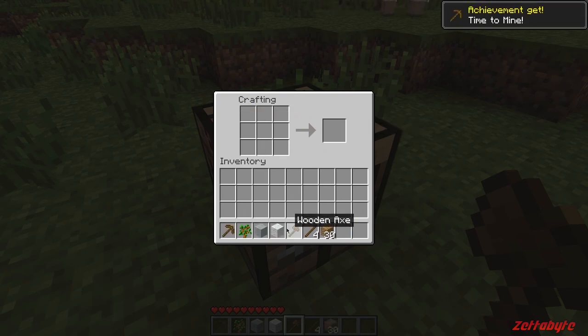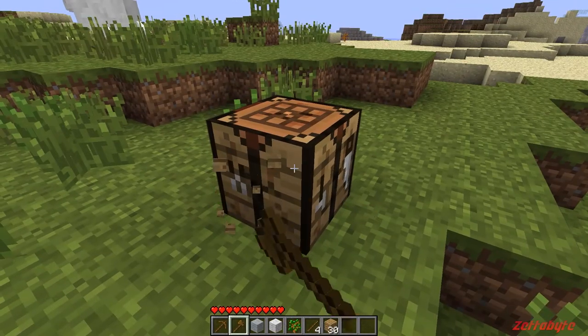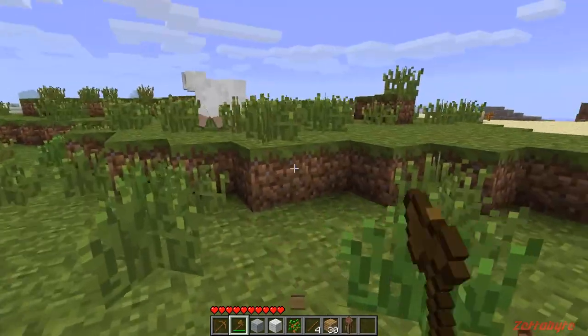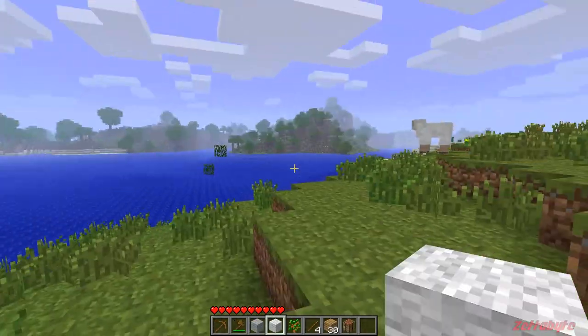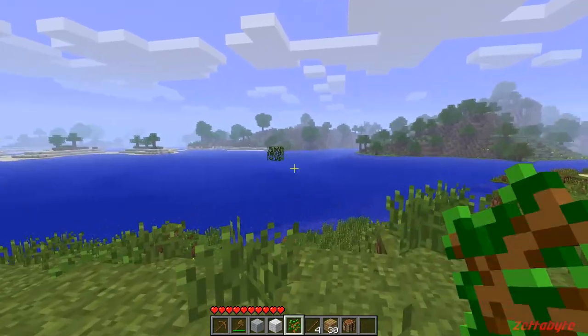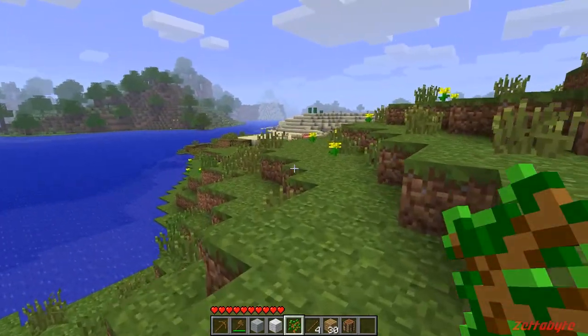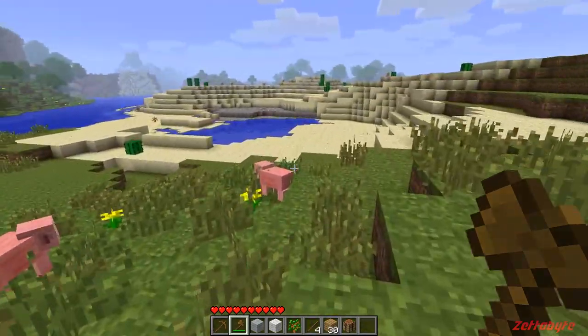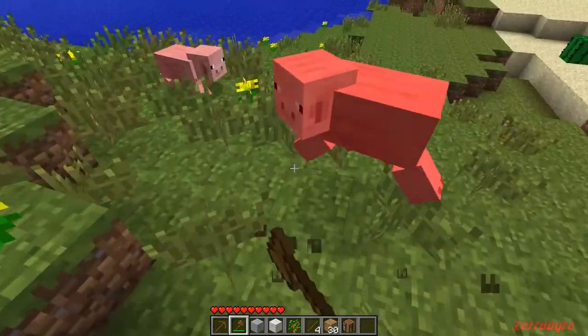Time to mine. Got some saplings — saplings will be pretty handy to bring down there because we can grab wood. It sucks there aren't too many trees on this island. I'd like to find some pumpkins because we can use them for jack-o-lanterns as a light source.